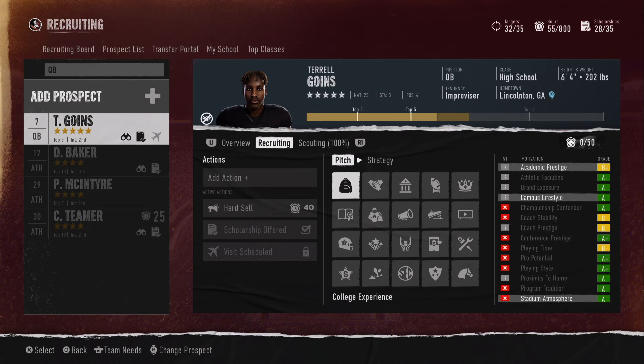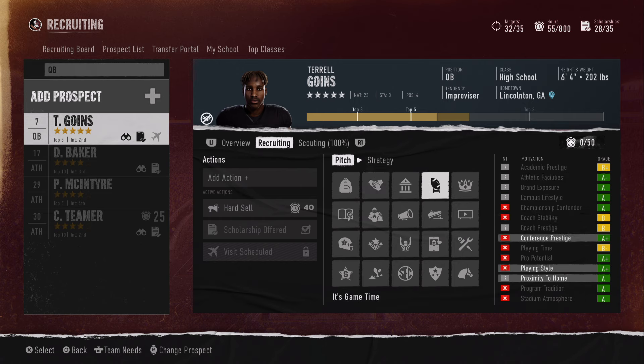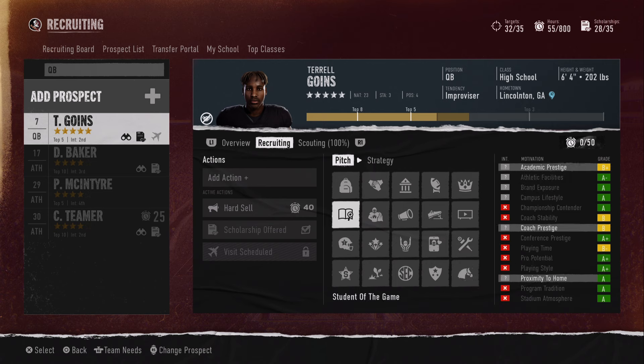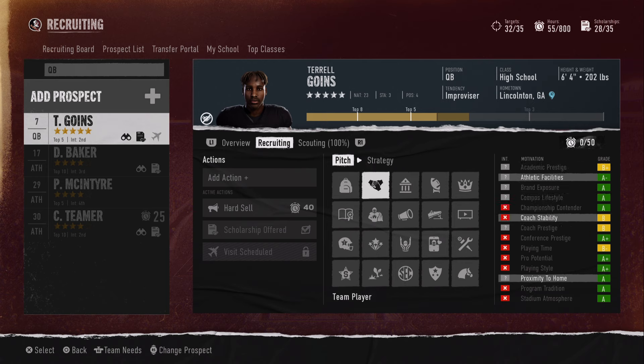How I determined it's going to be 'Student of the Game' is by going through a process of elimination — eliminating all ideal pitches that have a red X. Proximity to home is his deal breaker, so that's one of his key factors. We just went through and eliminated all the ones with red X's, and that gets us down to Coach's Favorite, Student of the Game, and campus personality. Then we cancel out proximity to home since it's the common denominator across all three pitches.